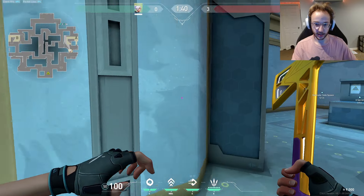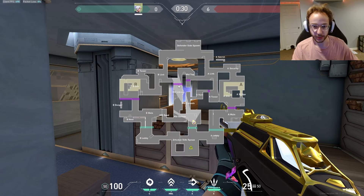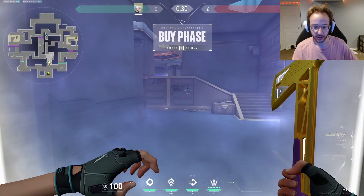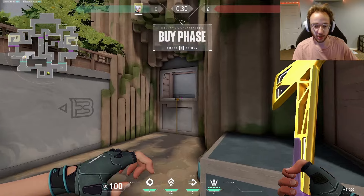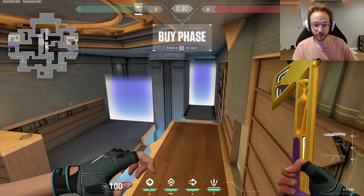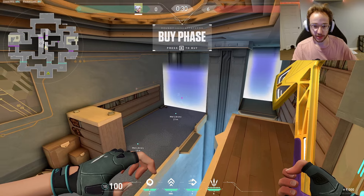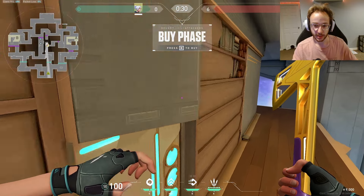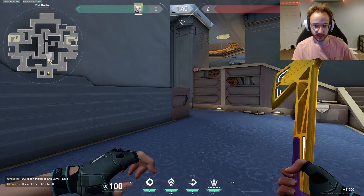Moving on to mid — I want you to quickly notice where the barriers are at for defense and attack. There are two defensive barriers here and two attacking barriers here. Notice that if we want to fight mid, we can do so very quickly from right here, but if we want to go over here on attack, it's going to take a little more time. Mainly just notice where these two barriers are so you can understand where attackers or defenders can be peeking from. I'm going to start from the attacking side.